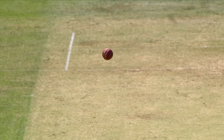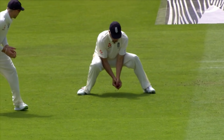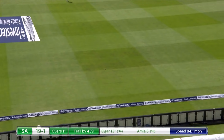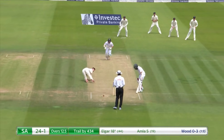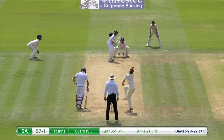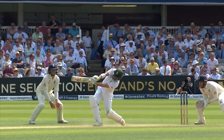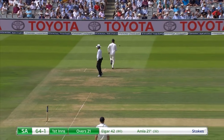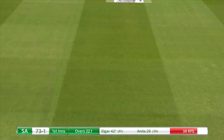Oh, there's that movement away from the right-hander — that's an absolute beauty from Broad. Nice punch down the ground, he almost took one hand off the bat as he punched it. Nice shot for four. Good shot from Elgar, punch down the ground. Over the top — one bounce and four. Good shot, good use of the feet, shot down the ground.